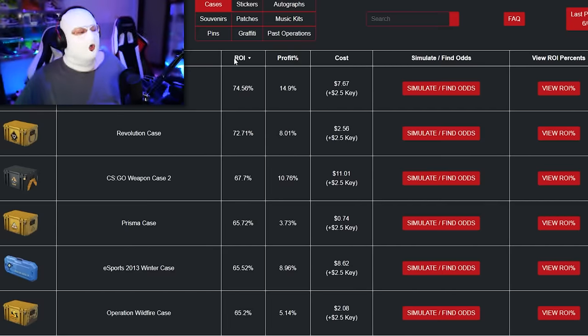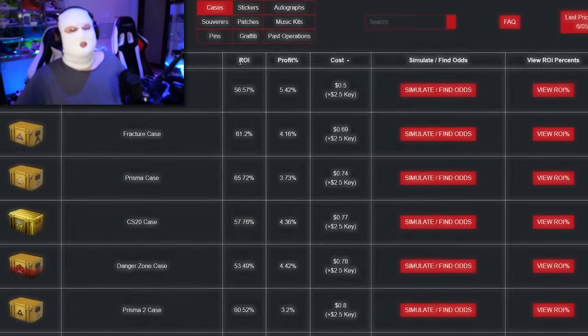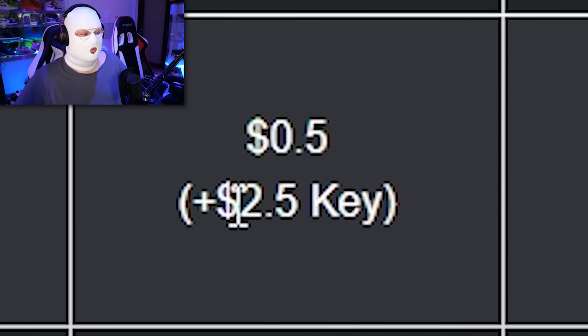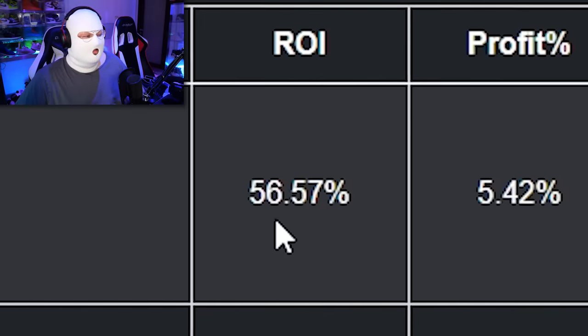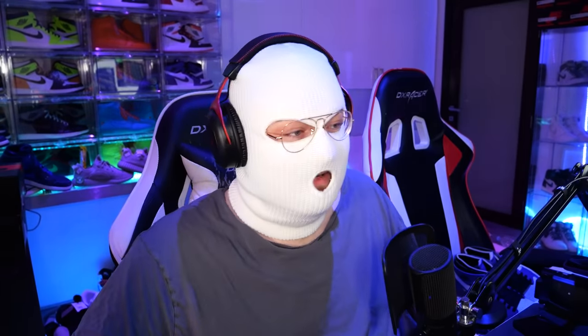Before we start, you need to know what ROI is if you don't already know it. ROI means return on investment, which means that if you use the key — $2.50 plus the case cost, which in this case is $0.50 — how much of that in percentage you're likely to get back on average. As you can see, this one is 56%, which is not very good. Your chance of profit is only 5.4%. But if you're an unsavable degenerate like myself, you might still want to know which one has the best ROI.